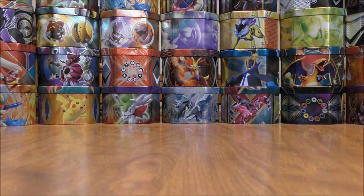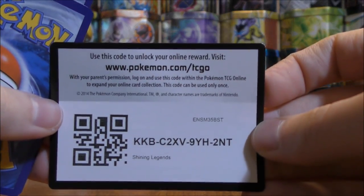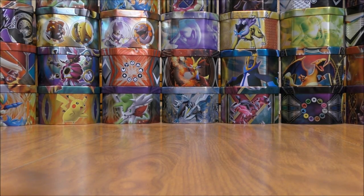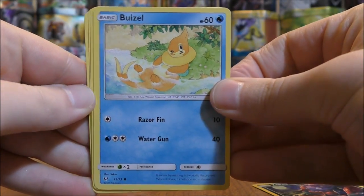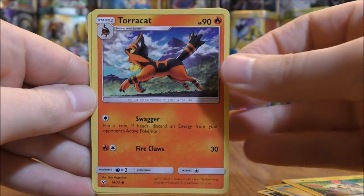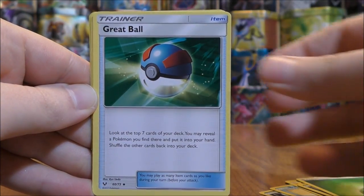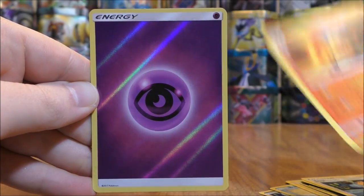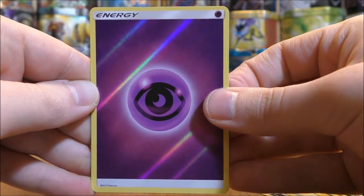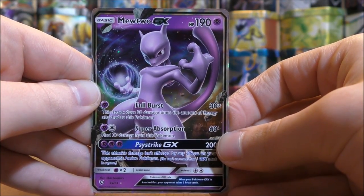Shiny Genesect pack again. This pack starts with Zorua, Buizel, Plusle, Toriquette, Scraggy, Grass-type Energy, Great Ball, Sophocles, Incineroar, and a reverse holo Psychic-type Energy — a cool looking energy card. The final card is a Mewtwo GX. Slow start to this opening, but the pulls are really starting to heat up now.